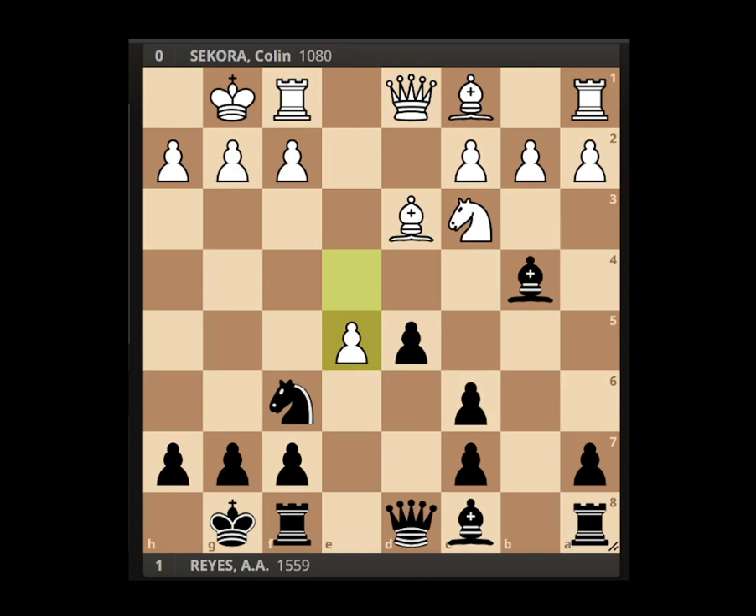This pawn on e5 is going to be really exposed. Even though the game didn't go into lines where we directly attacked the e-pawn, if white had played accurately that pawn would have fallen later on. Here knight to g4 is how I got the knight out to this forward square — the knight is defended by the bishop on c8, so there's no worry about losing the piece in a trade. The knight is a little exposed so we keep an eye on things, but the pawn on e5 can be taken if the knight comes under pressure later on — no big deal.